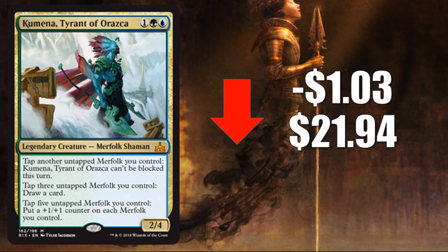Number 5, Kumena, Tyrant of Orazca, down $1.03 to $21.94. Not really surprising given the high price point coming out of release. The card's super sweet and did see play in Merfolk decks over the first weekend. The big question is two-fold: can Merfolk decks hang on in this meta with so many aggressive decks? There was a copy that came in ninth place at the Star City Games Dallas team-constructed event — standard, legacy, and modern — but it may have been carried by the other two decks. That was the best finish Merfolk had last weekend.